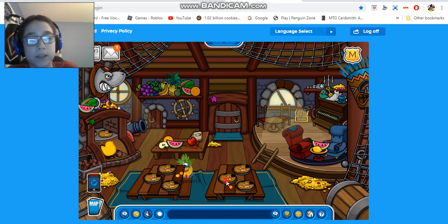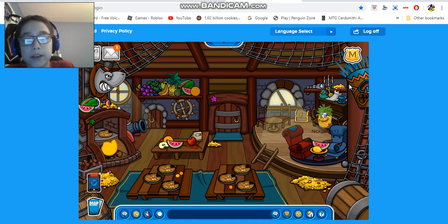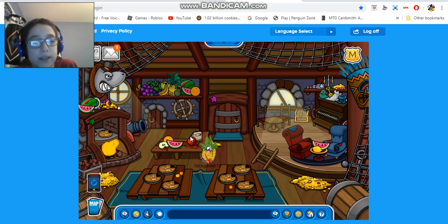Coming in here, obviously there's a table with pizza because the pizza parlor always has pizza. There's also a little oven where you can cook the pizza with a fire underneath. The fire looks pretty cool — it's not just a regular fire, it's like a different style or animation. There's also a cool piano you can play. Everything's a bit different here because it's an Island Adventure Party pizza parlor.